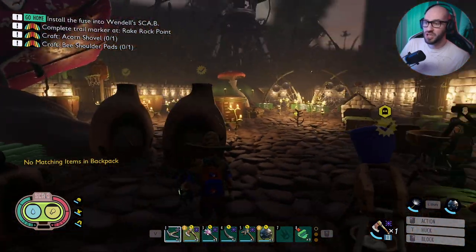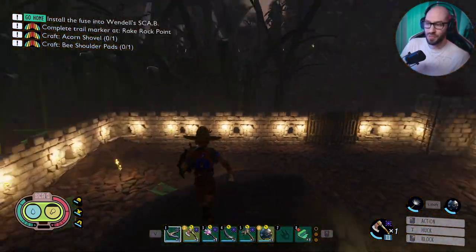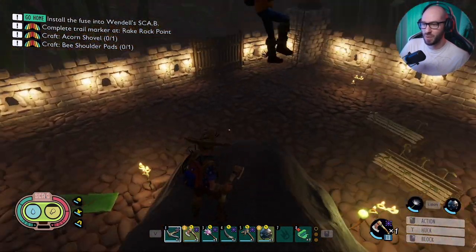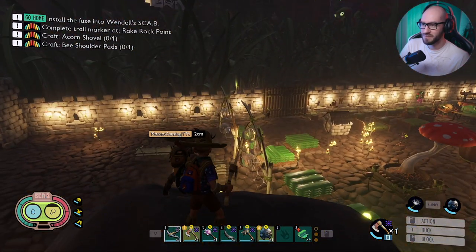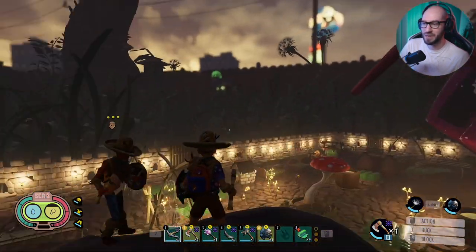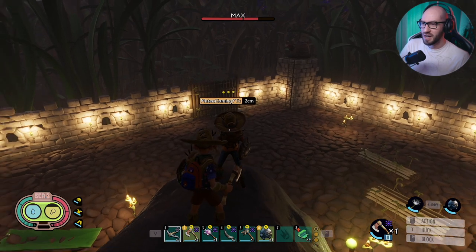In today's episode we are planning on actually finishing up this base, raising it up and making it like a castle. I'm not exactly 100% sure how I want to make it, but one thing is clear — we definitely have to start creating some zip lines. From this main base we'll probably create a zip line going all the way to this tree, and from there it's going to be the main hub with zip lines going everywhere around the map.